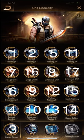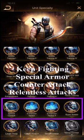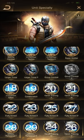Let's see the sequence suggestion. This is the first chart, up to step number 17. In Unity Specialty Power, the strongest upgrades considering cost-benefit are: Keep Fighting, Special Armor, Counter Attack, and Handless Attacks — marked in purple in the picture.